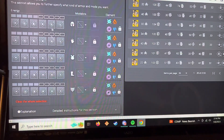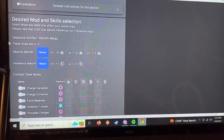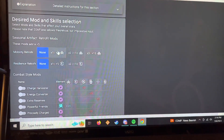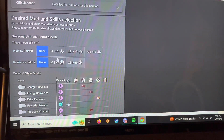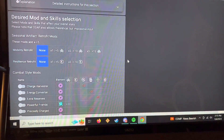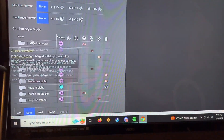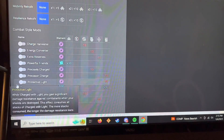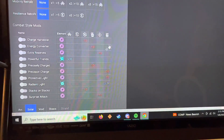You can do Armor Limitations but I don't bother with it. These are the Seasonal Mods from Season 19 that boost mobility, resilience, and everything. If you click on that, it'll take those into consideration. Then there are mods like Powerful Friends, Mobility, Radiant Light, Strength - stuff like that, especially useful if you're going for a Strength or Mobility build for Hunters.